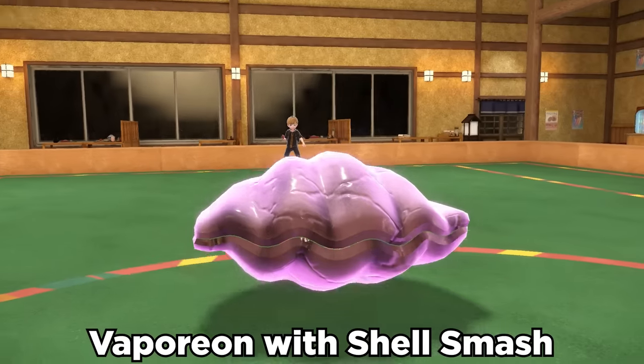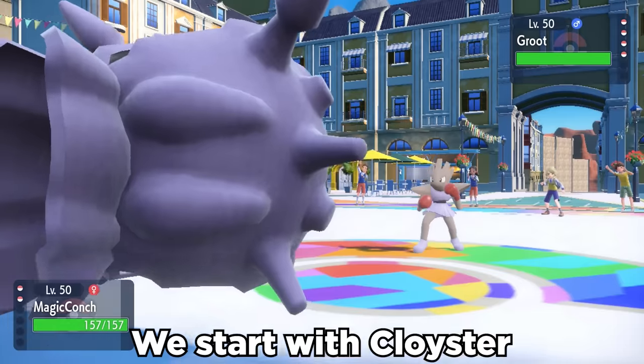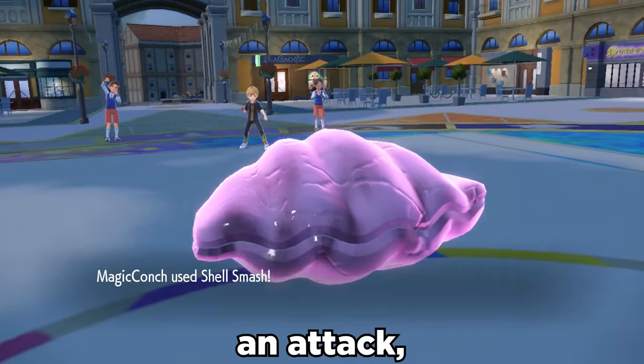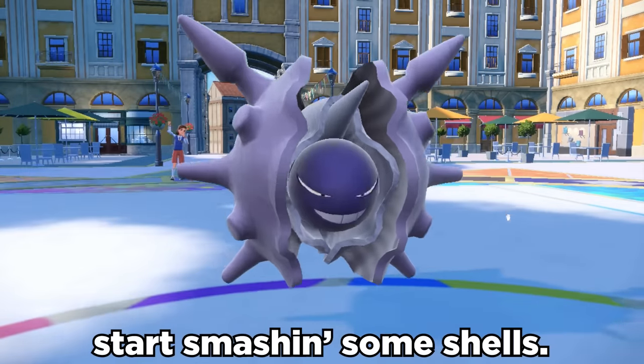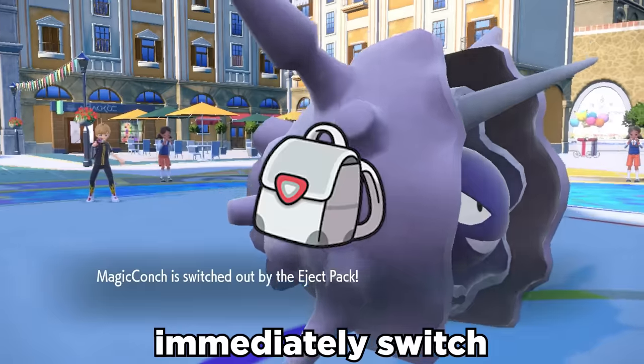It turns out Vaporeon with Shell Smash is an absolute monster. We start with Cloyster, trained to be as slow and bulky as possible. This allows us to take an attack and then start smashing some shells. The Defense Stat drops then activate our Eject Pack, which allows us to immediately switch into Vaporeon.